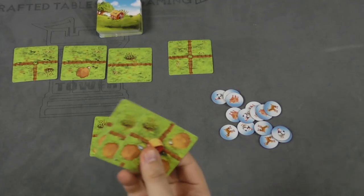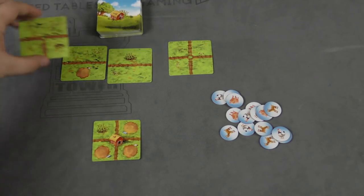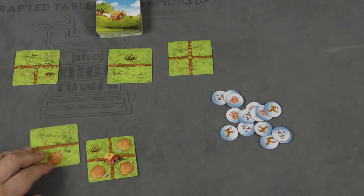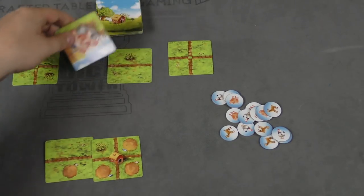At the beginning of the game, each player will take a farm card and put it in front of them. There will be four cards - these are always the starting four cards face up, and then the rest are shuffled and placed face down. On your turn, you'll take a card, attach it to your farm through the fences, and then replace that card.